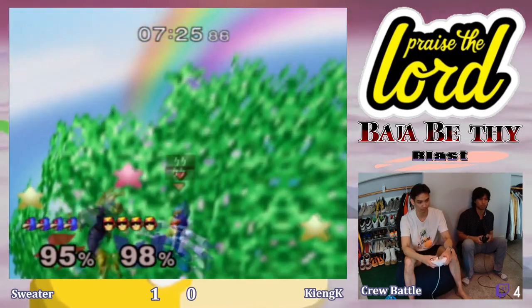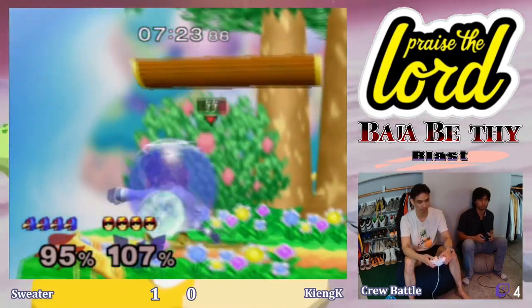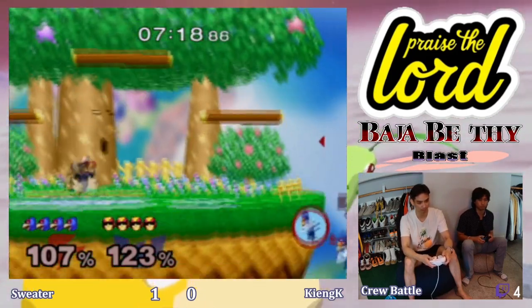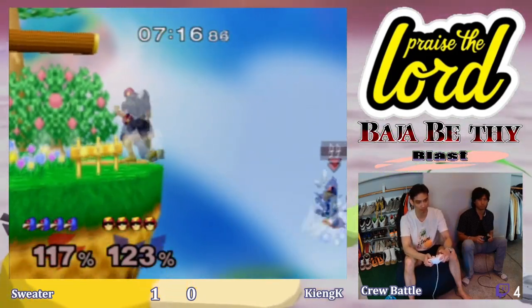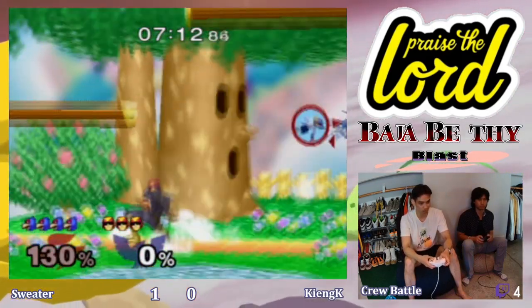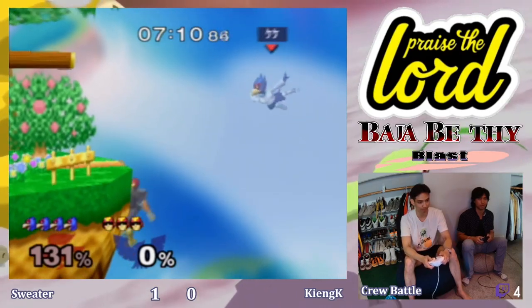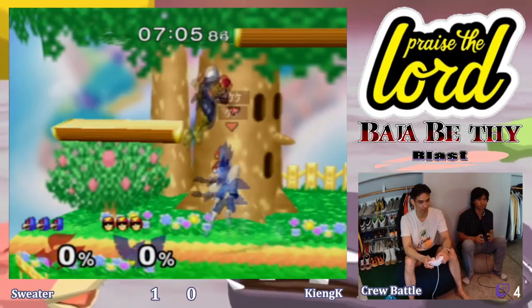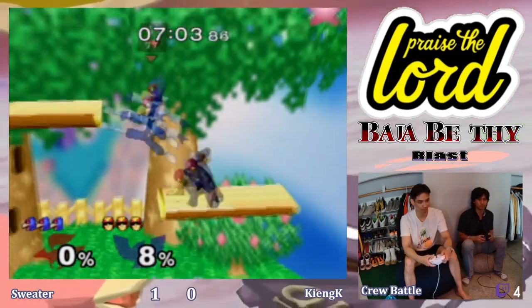King K spot-dodges the Falcon Punch, doesn't get too nervous with it. Maybe got a combo of his own on the recovery — and he does it again. Sweater gets a little greedy and King K just down airs him right off the ledge. A little deja vu here from the last set.